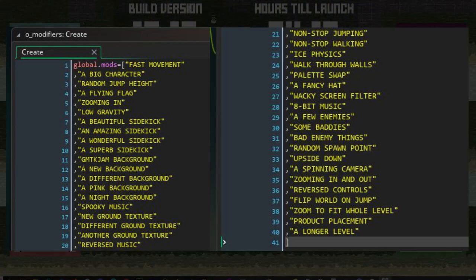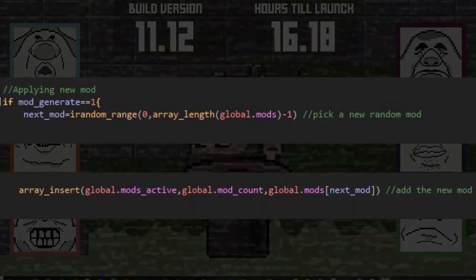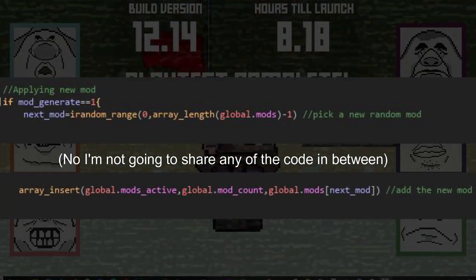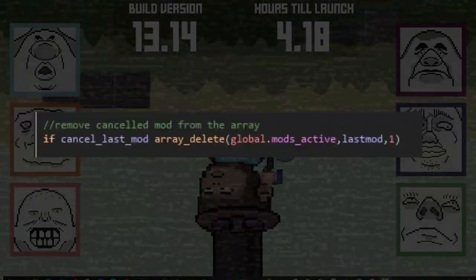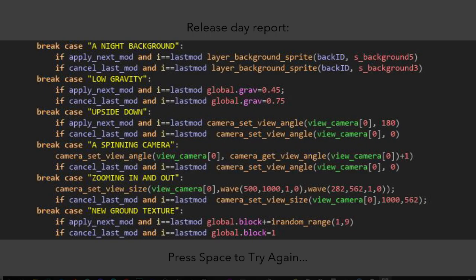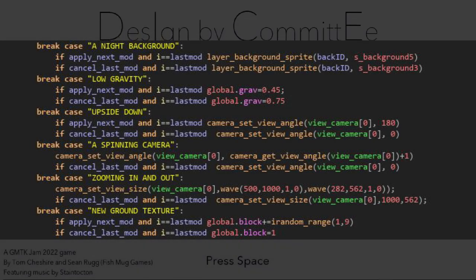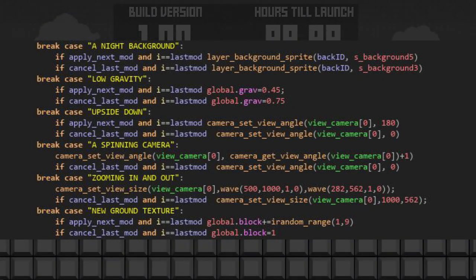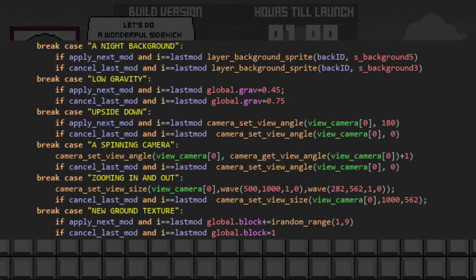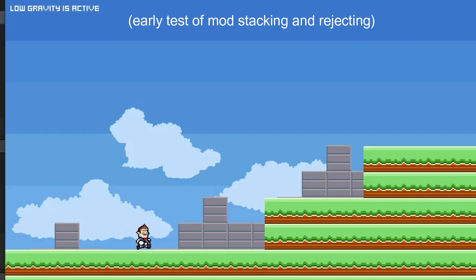I had an array with all the names of the possible mods, and then a separate array that would fill up every time you complete a loop — it would pick an entry from the main mods list that isn't already active and write it to the end of the active mods array. If you wanted to reject a mod, it's as simple as deleting the last line on that array. I set the object up with two variables it would listen for — whether you're activating a new mod or rejecting it. So for something like the low gravity effect, I have one line that says if you've activated this mod, change gravity to this, and if you rejected it, change it back to how it was. A lot of these were fairly easy to implement.